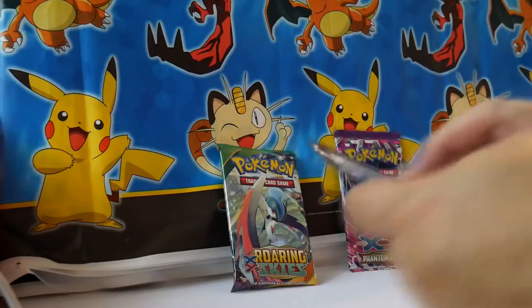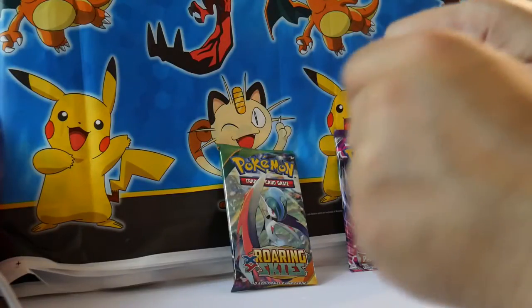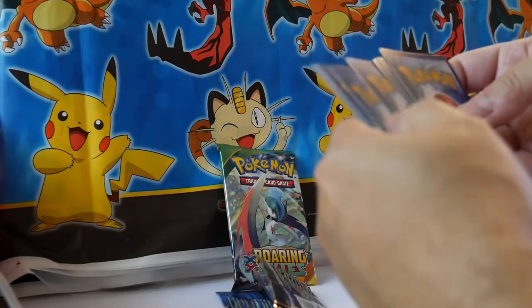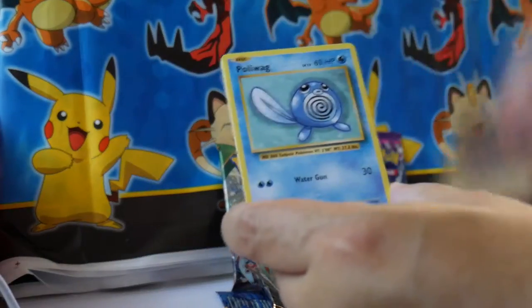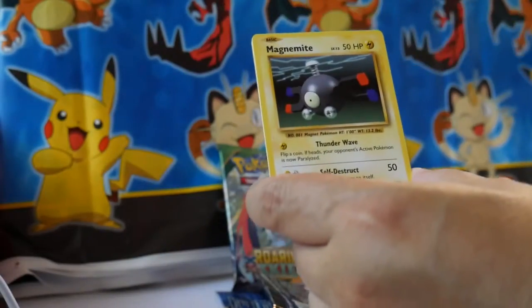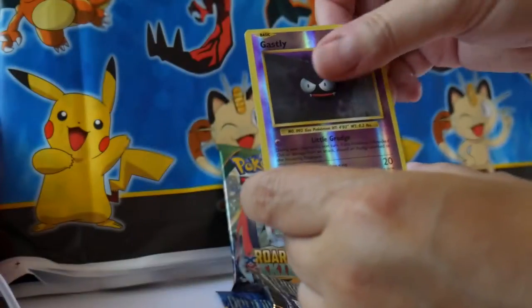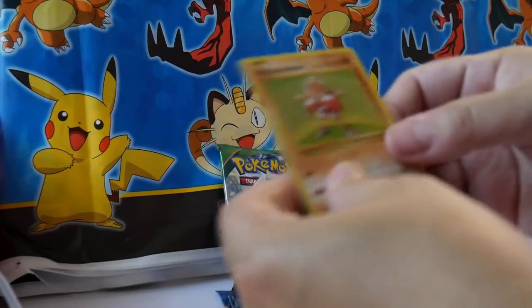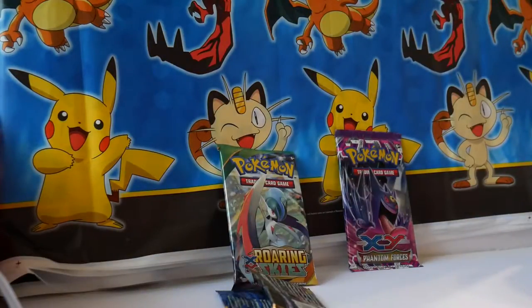Let's go with Evolutions — feeling old school. I need a Reverse Holo Charizard; a nice one would be really, really cool. So we've got a Weedle, Voltorb, Poliwag, Gastly, Magnemite, Porygon, Full Heal, Poliwhirl, a Reverse Gastly, and a Holo Hitmonchan. I'll go with the old school Hitmonchan Holo Foil card — I'll take that.